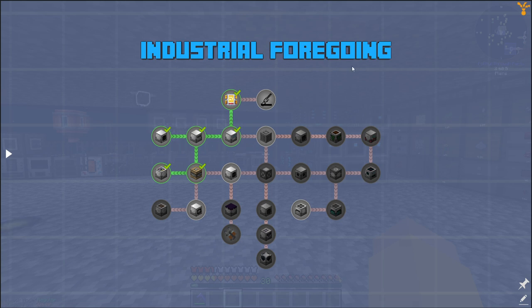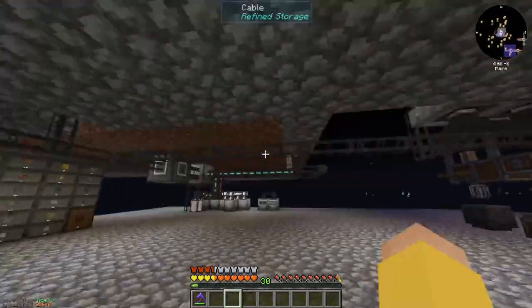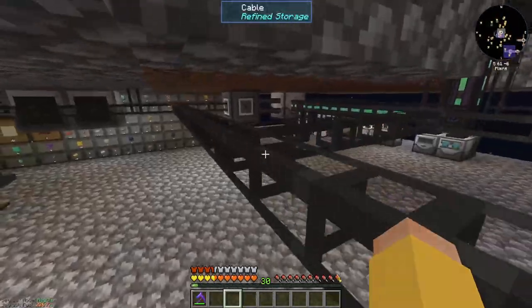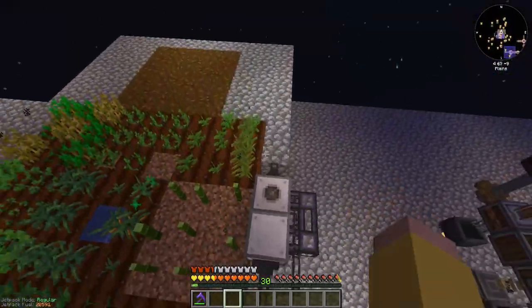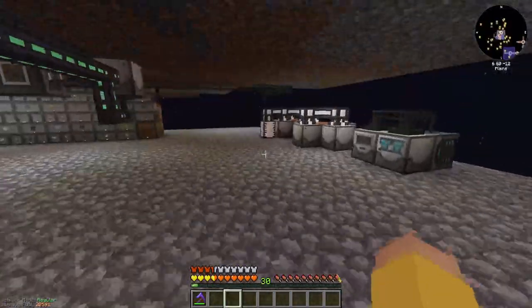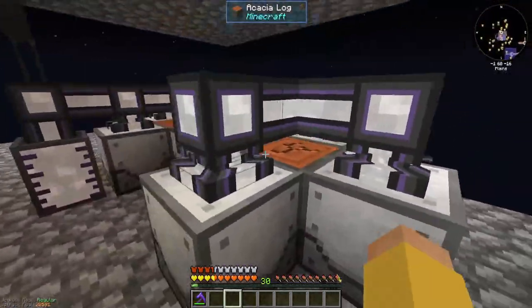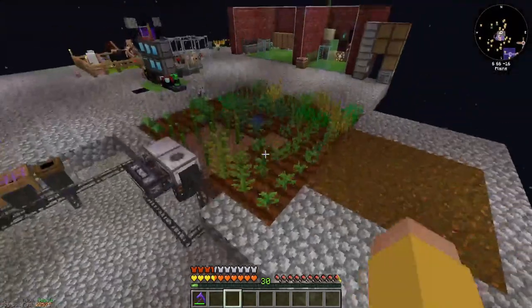So we left off with some industrial foregoing — that's kind of the path that we were going down. I think that loot bee's just gonna fly away. We left off around getting a plant farm up, like a crop, crops and everything. So a plant gatherer, a sludge refiner, and then we came down here and we had some latex going, and a little bit of crafting with the dissolution chamber and the latex processing unit.